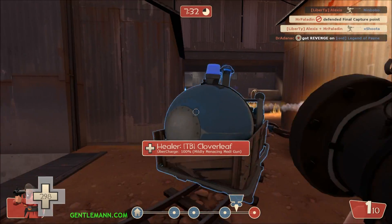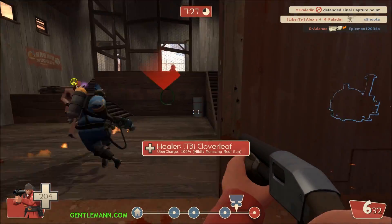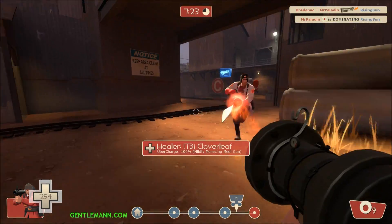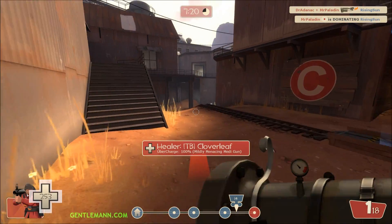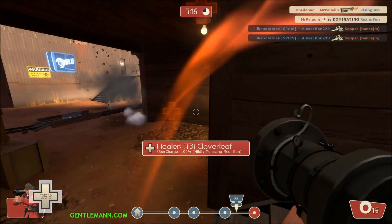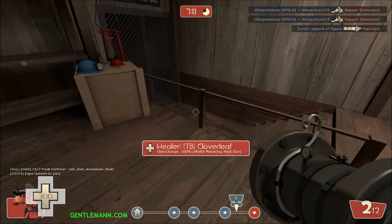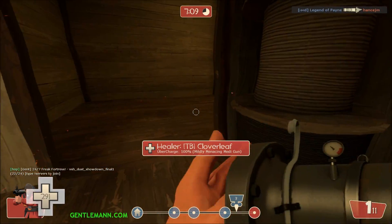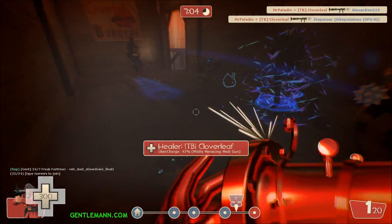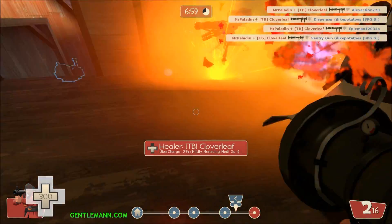I'm always aiming for people's feet as a soldier because you want to bounce them, you want to juggle them. Cloverleaf is telling me he's ready to go, so I start loading up. Running low on ammo, but he pops the uber. What I do is overstock the gun — when you overstock the gun you hold three shots, but then you start exploding them on yourself. And while you're in uber, that's so much fun. Just take that mess down.